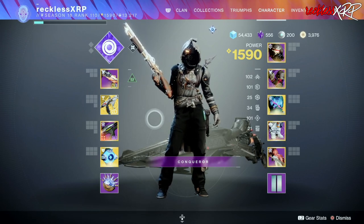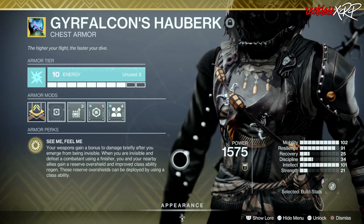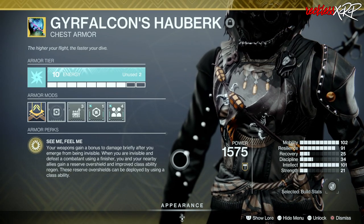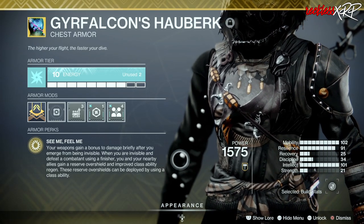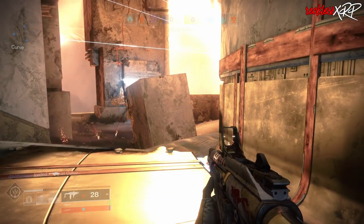Today I will be going over the build that I have been using in PvP for this past week. The exotic in question is the Grafalcon's Harbinger — it's an exotic chest piece with the intrinsic perk that reads 'See Me, Feel Me': your weapons gain a bonus to damage briefly after you emerge from being invisible. While you are invisible and defeat a combatant using a finisher, you and your nearby allies gain a reserve overshield and improved class ability regen. These reserve overshields can be deployed by using a class ability.